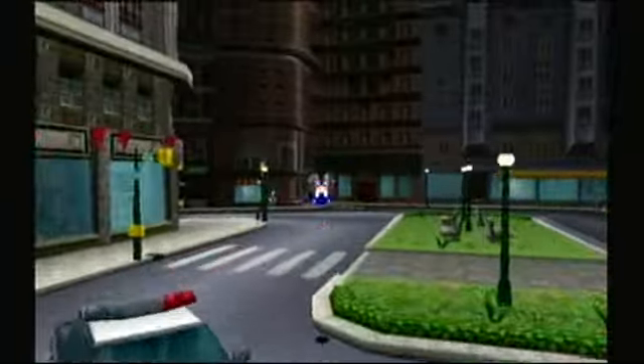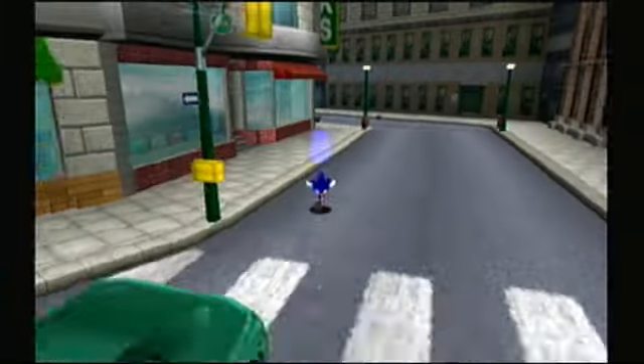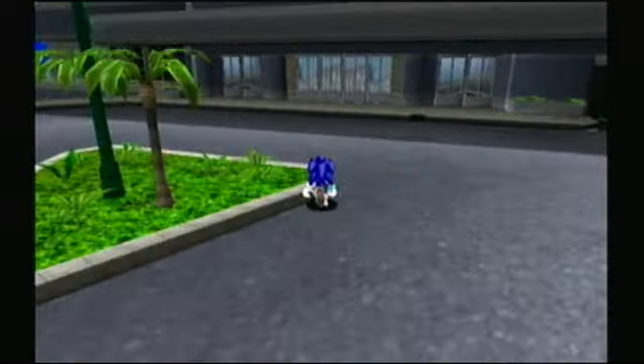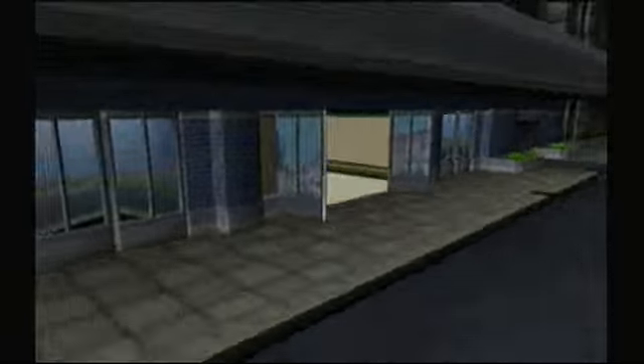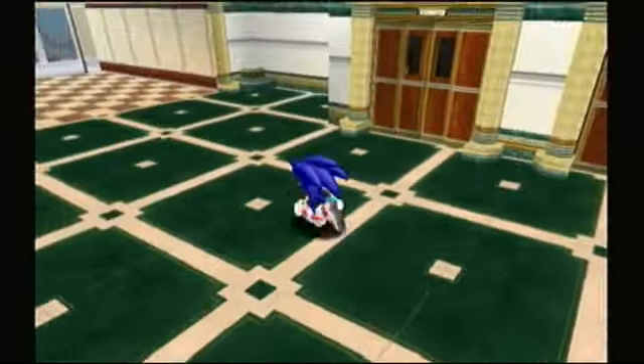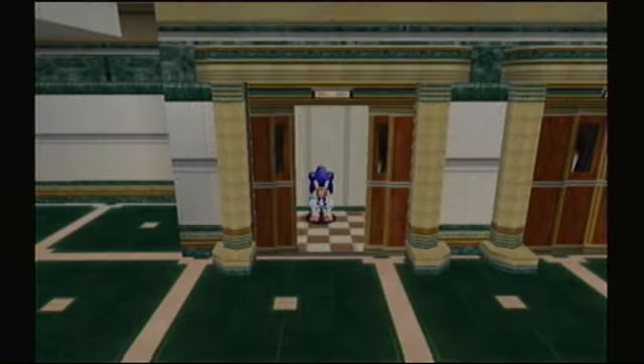Lovely morning in Station Square. Now I'm going to show you guys what happens if you return to another stage, and I'll go ahead and do that stage too. First things first, I'm going to cut out and go to the Chao Garden, give these animals to my Chao. So I'll see you guys by Emerald Coast.